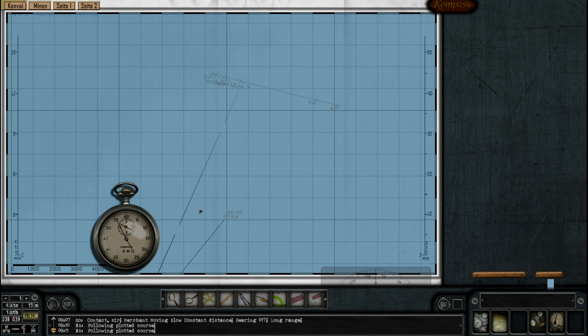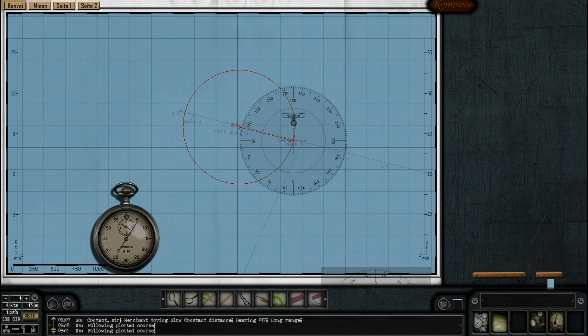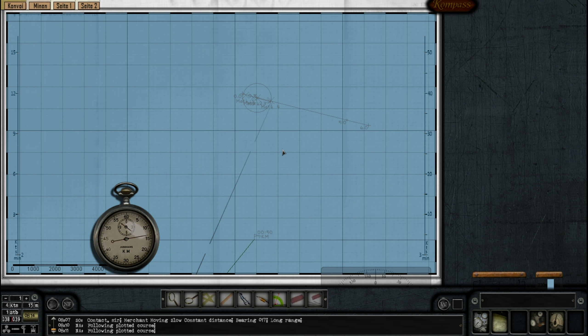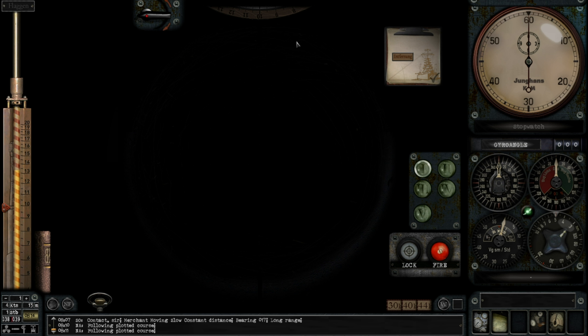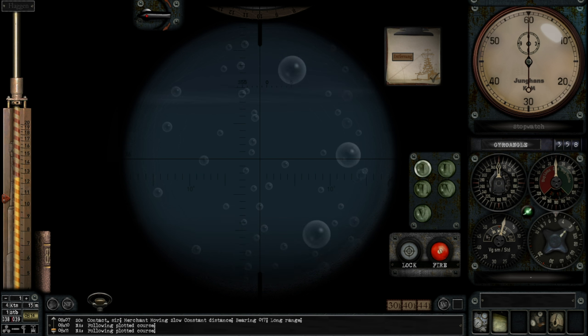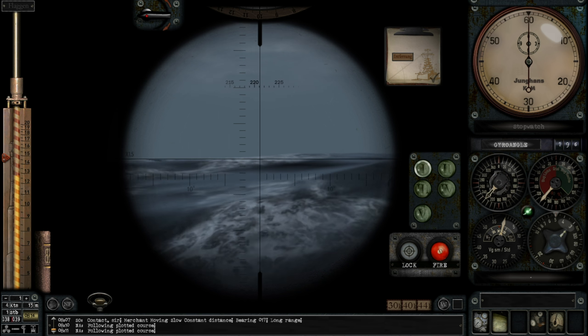Let's see approximately what kind of speed we're talking here — this is a very rough approximation. Seven knots? Possibly six? Six or seven knots. She's going quite slowly, so probably just a small merchant. I think it's time to surface this boat. It looks pretty rough out there still. If there was a destroyer around, we would have heard it.